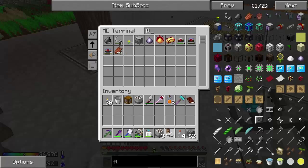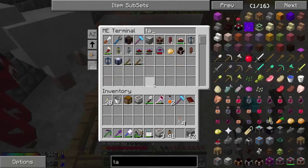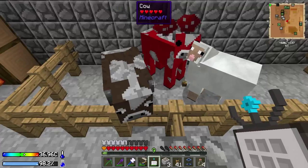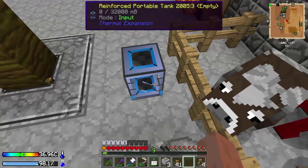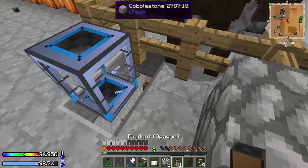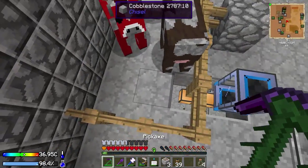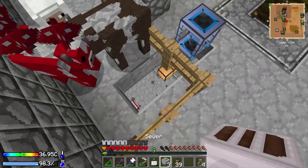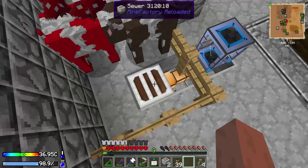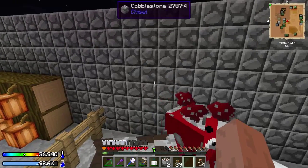Let's do a full stack of fluid ducts. I also need a tank. Let's put that there. Gotta really hope I don't have enemies getting into the pen. There we go. Does this require power? I think it does — maybe. I'm not really sure.